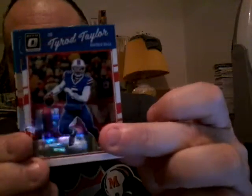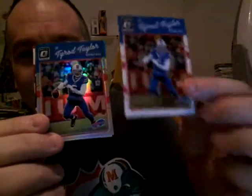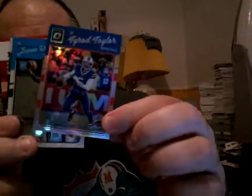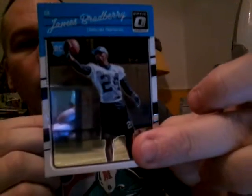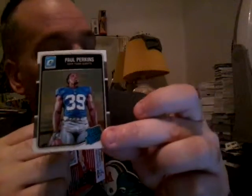Next we have Tyrod Taylor base and a hollow refractor of Tyrod Taylor right behind it — Donruss Optic just put a hollow refractor right behind his base card, which is funny. Also got a James Bradbury rookie and back-to-back rated rookies: Paul Perkins and Sterling Shepard from the previous pack.